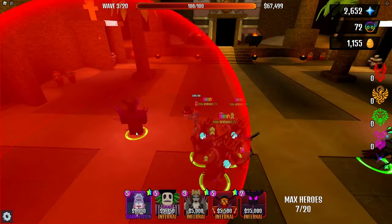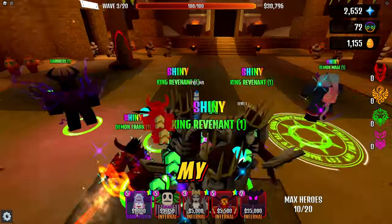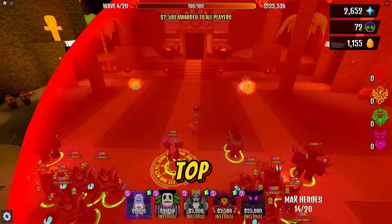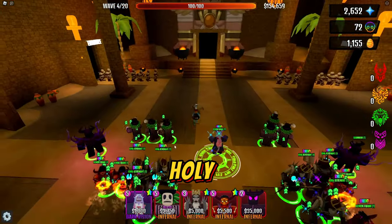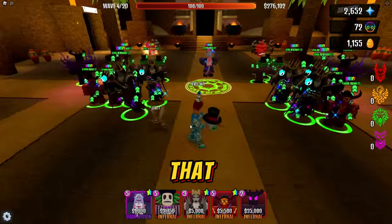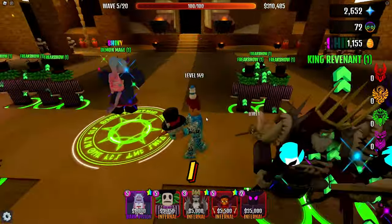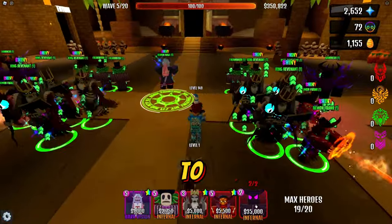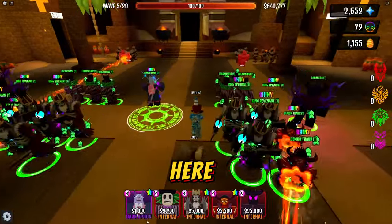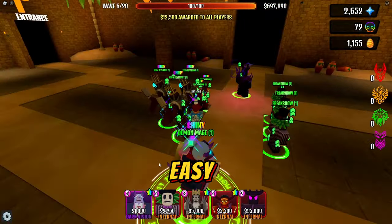I put two darknesses on each side and a demon mage in the middle, with Frank beside my shiny King Revenant so you get that boost from darkness. Then I put my freak shows up top. You can't bring anything holy in here — no rat gods, no crypt archangels, no angels, no super punches. What I like about Raw is it's all supernatural. You can swap inferno out for darkness or shiny toxic bunny, since he's undead — no holy units but everything else is fine.